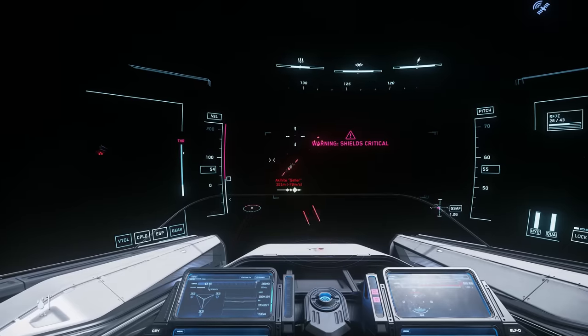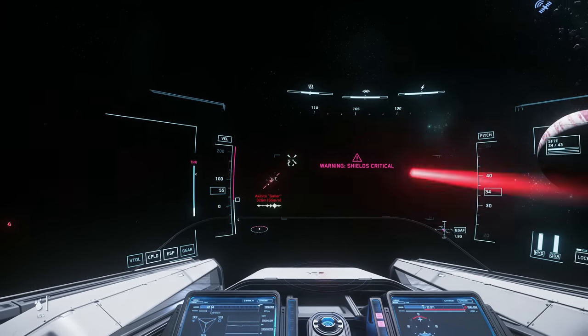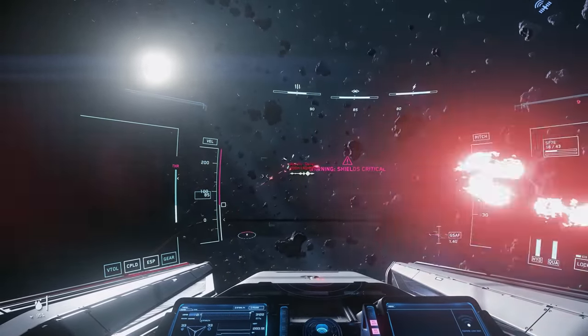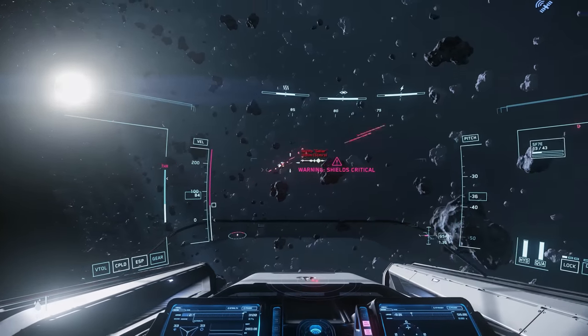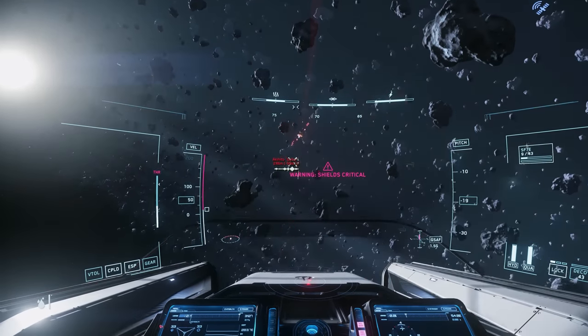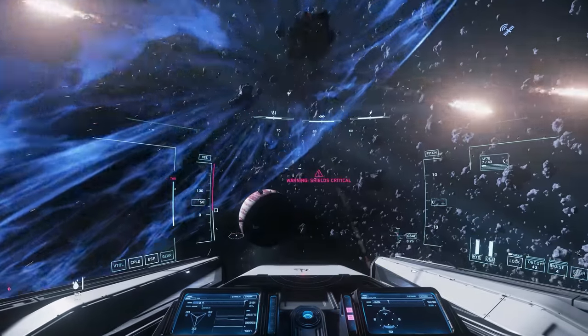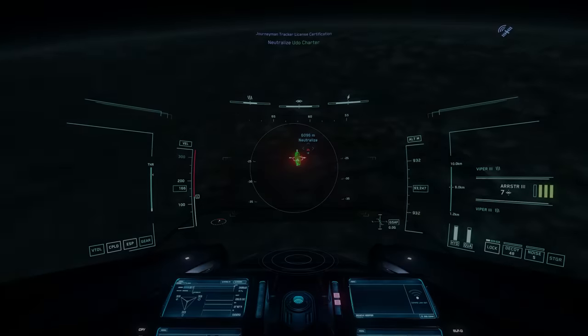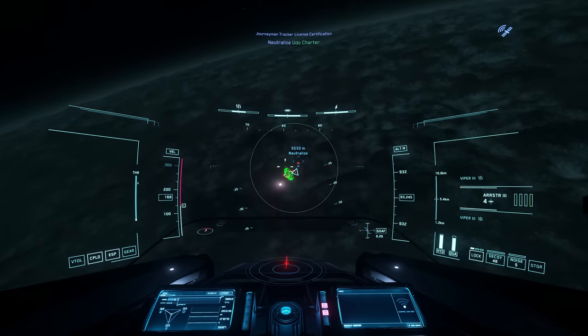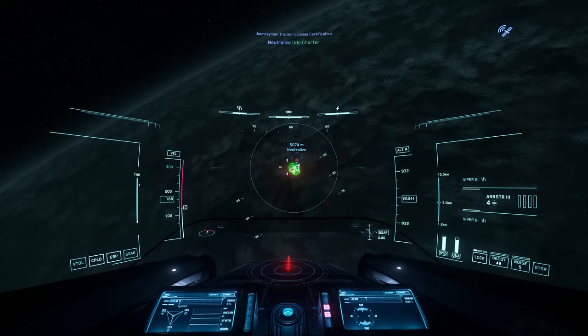The Ion is further armed with a generous complement of missiles, including by default 20 size 3 missiles of various description. It's possible to swap out some, but not all of those missiles, by changing some of the launchers. Sadly, one launcher is fixed to 12 size 3 missiles, but that's okay, as size 3 offers a good balance of being able to engage smaller and larger targets.